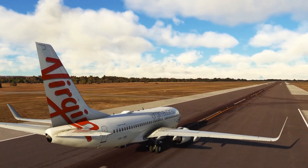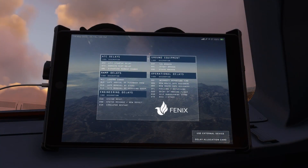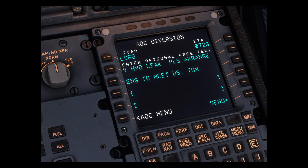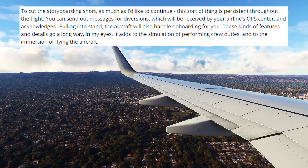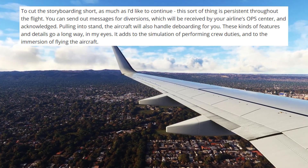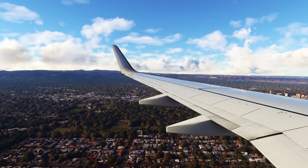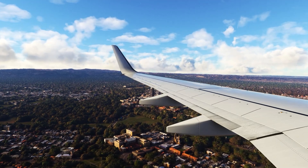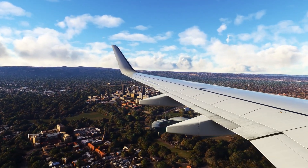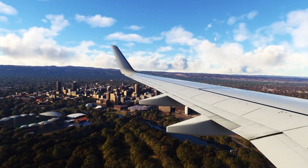This kind of simulation is persistent throughout the flight — you can even send diversion messages that will be received and acknowledged by your airline's ops center. Pulling into the stand, the aircraft handles deboarding automatically: just set the parking brake, shut the engines down, and the jetway or air stairs will connect on their own. These details add immensely to the simulation of crew duties and the overall immersion of flying the aircraft — it's honestly better than anything, including what I've seen of FS Labs, and it's almost too good to be true.